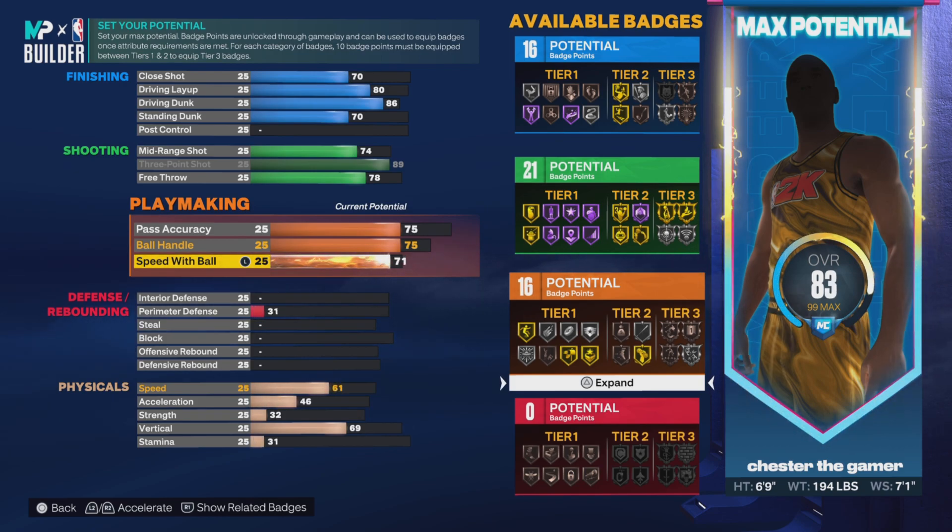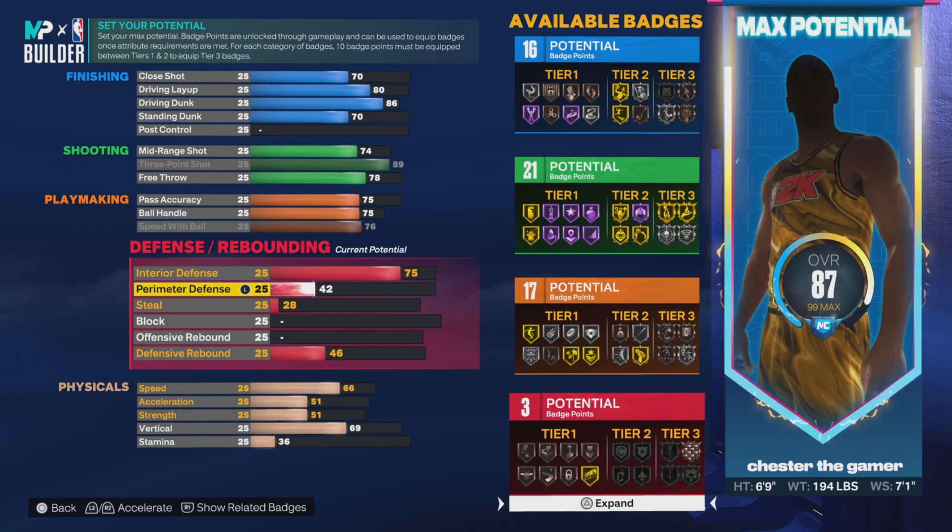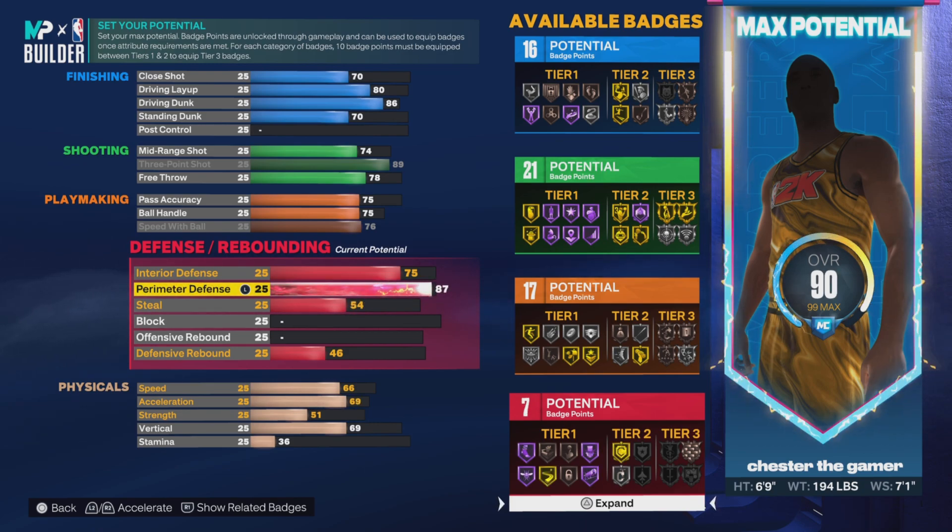And then you want to go with 76 speed of ball, which is maxed out. Pretty much the playmaking is even. And then for the defense, you want a 75 interior, and then an 87 perimeter so you can get — I think it's clamps on silver.